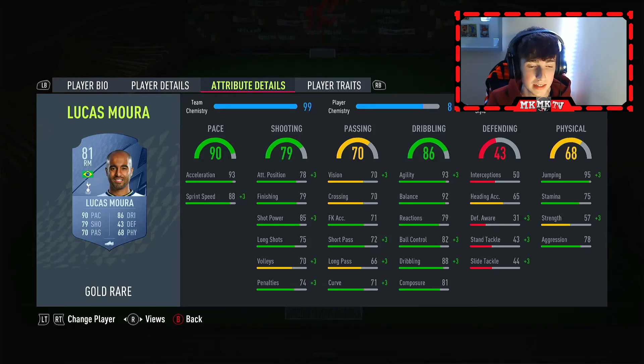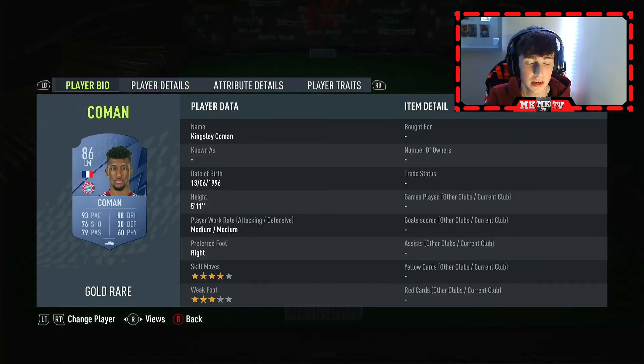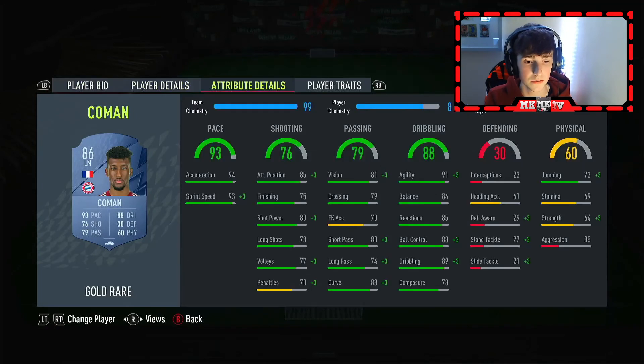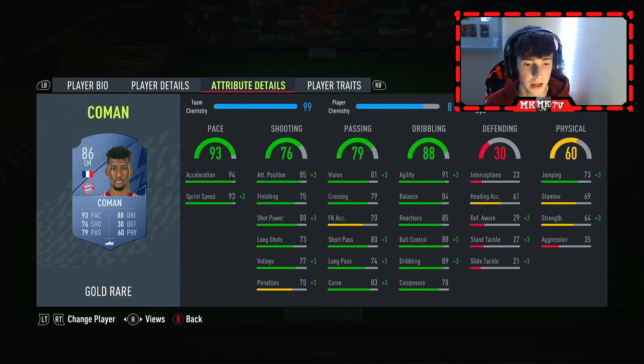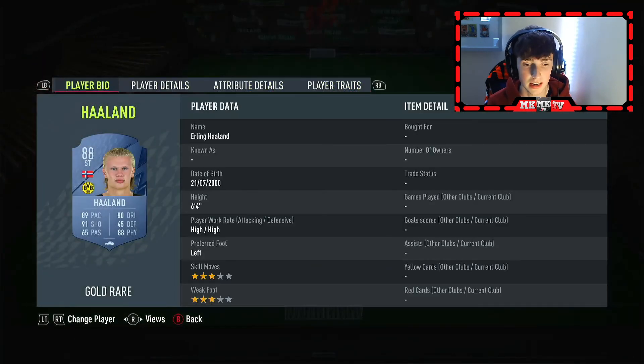Lucas Moura is fast on the wings and in that CAM role in the 4-2-2-2 — you can't really go wrong with him. If you wanted subs for around 900 coins, you could get Gabriel Jesus. Kingsley Coman is another interesting card: 4-star skill moves, 3-star weak foot, top-tier pace, top-tier dribbling, passing isn't the worst. Shooting could do with an upgrade — put a finisher or marksman chem style on him to boost that strength up.